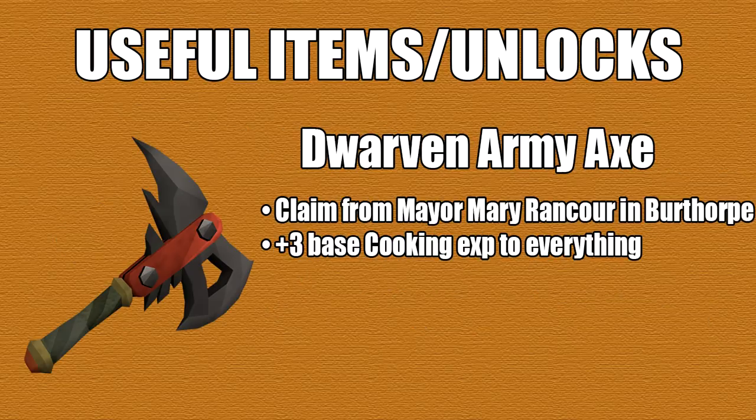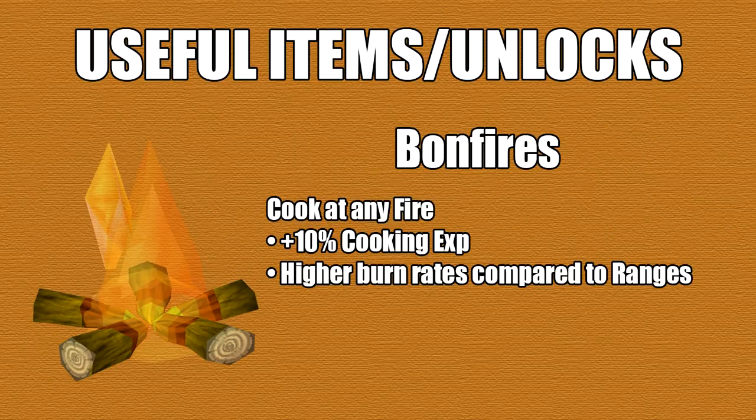After that we have the Dwarven Army Axe, which pretty much adds 3 base cooking XP to everything — well, everything except Jug of Wines. After that we have Bonfires, and they'll give you 10% more cooking XP. However, the problem is they have high burn rates compared to ranges, so it's honestly only good for Iron Man.